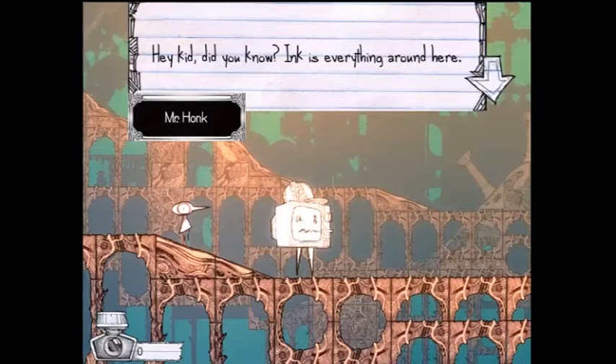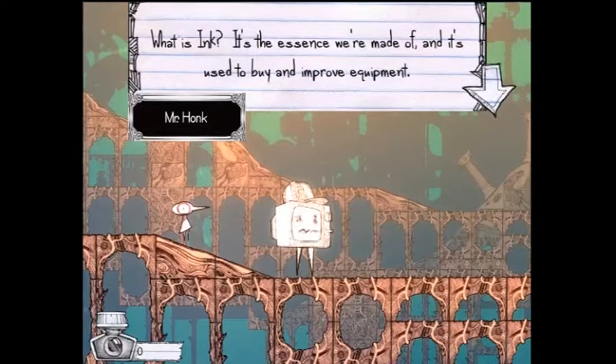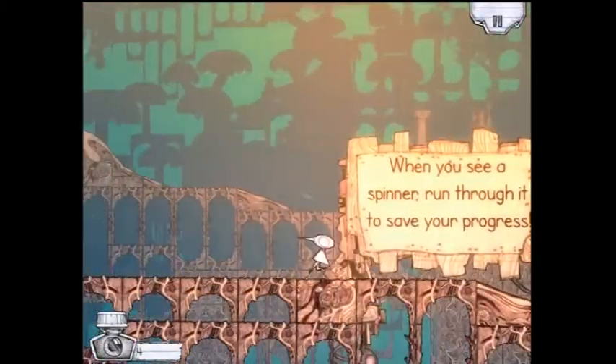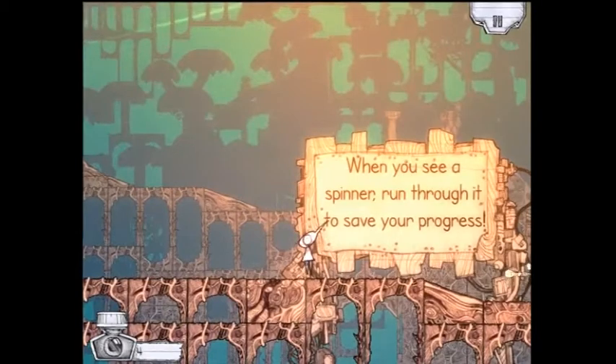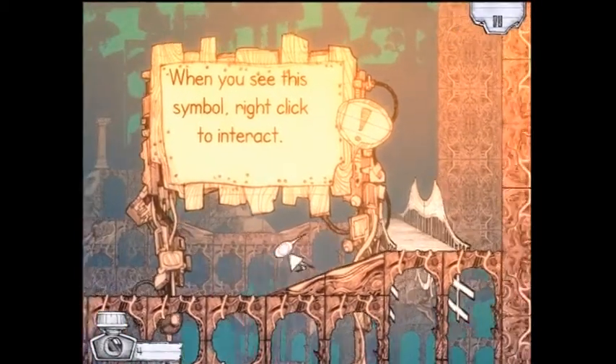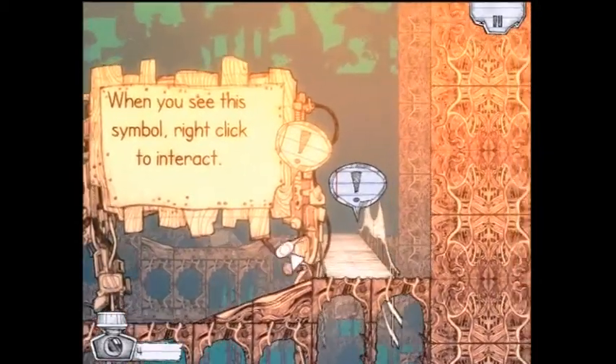Ink is everything around here. So, let's give me some ink for upgrading my shit. When you see a spinner, run through it to save your progress. When you see the symbol, click. Oh, shit.